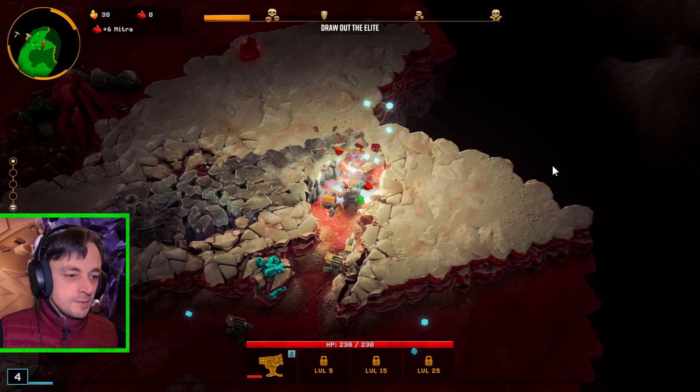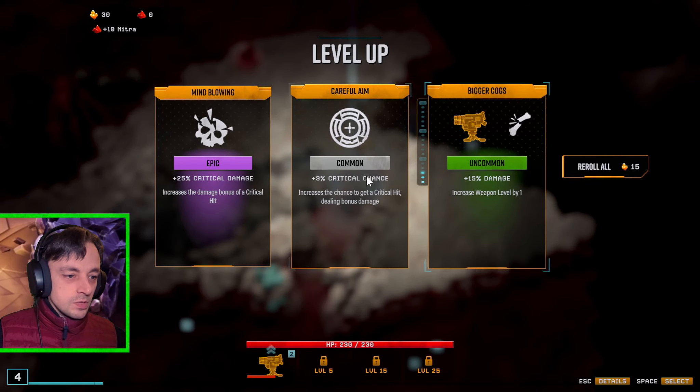We'll get everything else we can. Nitra is almost inevitably important. Critical damage — crikey, we've already got like 180-something in the critical damage. I know I missed the critical chance as well, but that was because it was only 3%, which is a little but not enough. There are very little passageways. We've got explosive bugs already — take them all out.